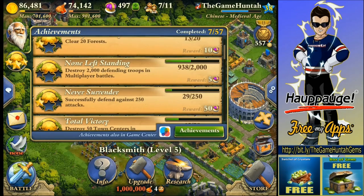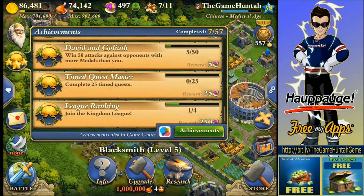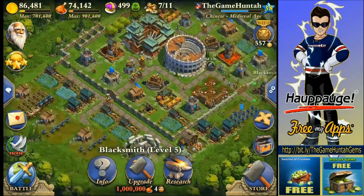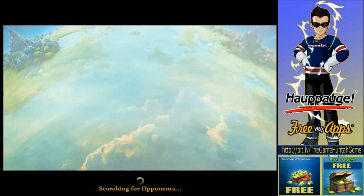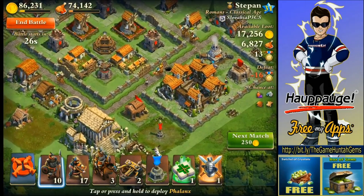We continue getting some free crowns. Goals are fine. Let's go to the next attack. Really enjoying my new unit — Ballista. Powerful unit from distance. There's not much loot in this one though.